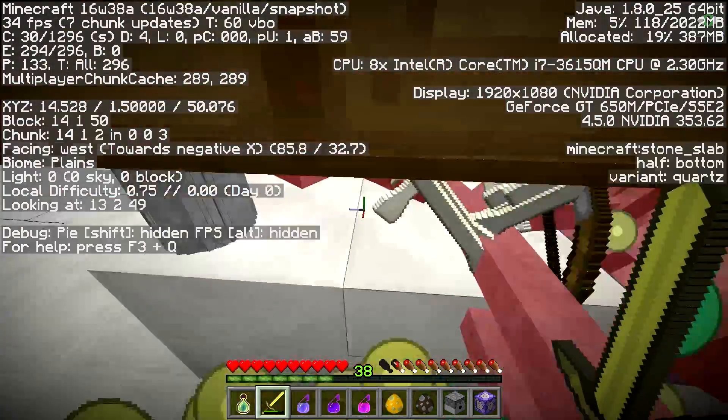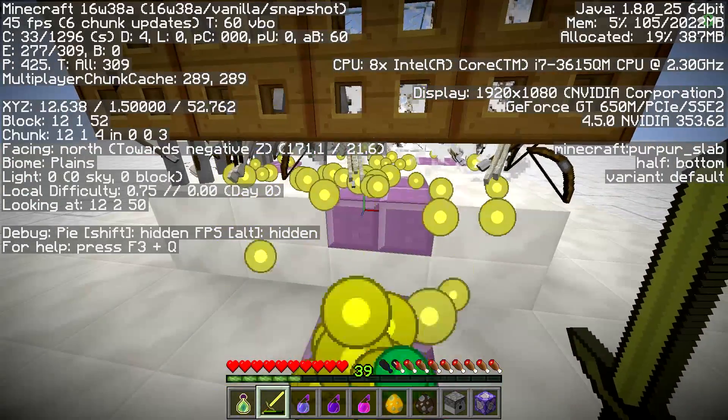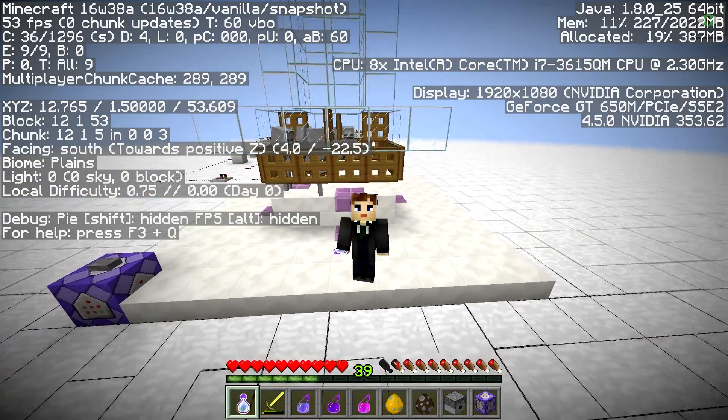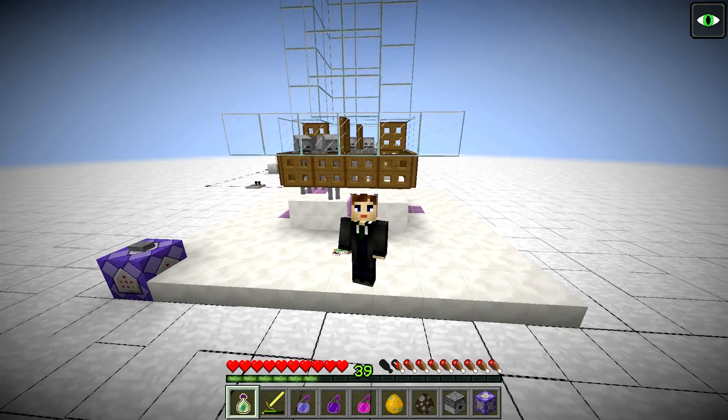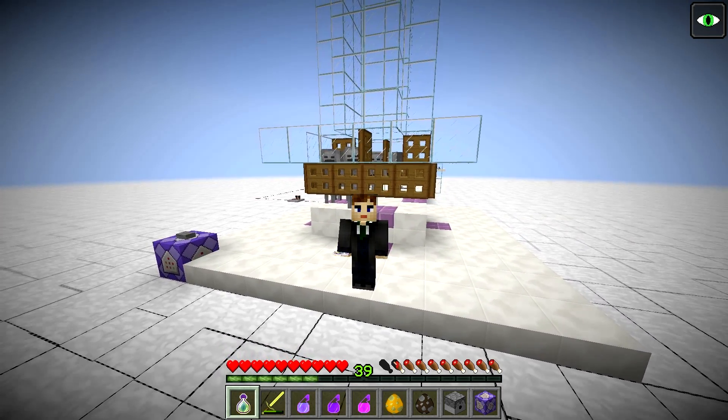So that was your workaround for the new entity cramming rule, which allows us to store more than 200 mobs in one place. If you think it was useful to you, please leave a like, share and subscribe, and if you have something to add, don't forget to leave your comment in the comment area below.